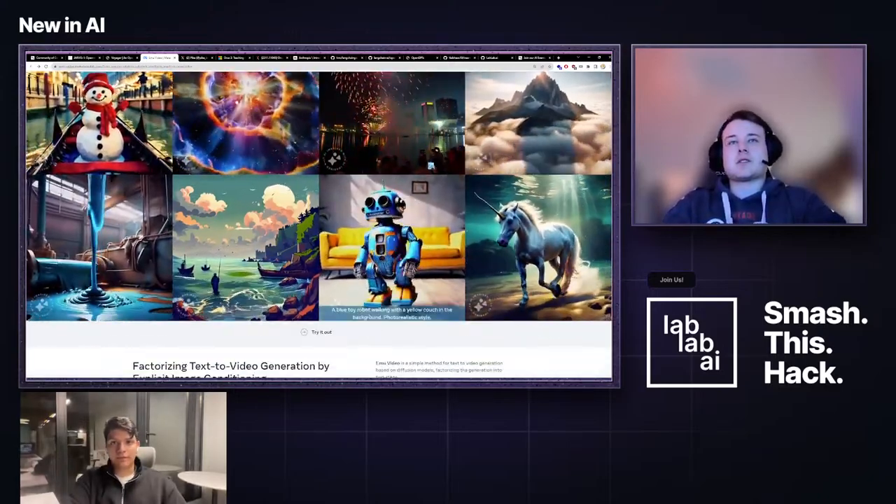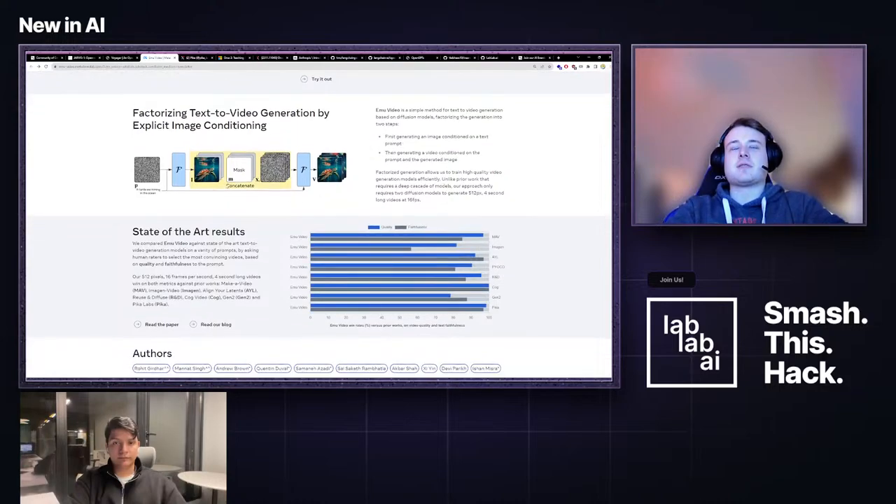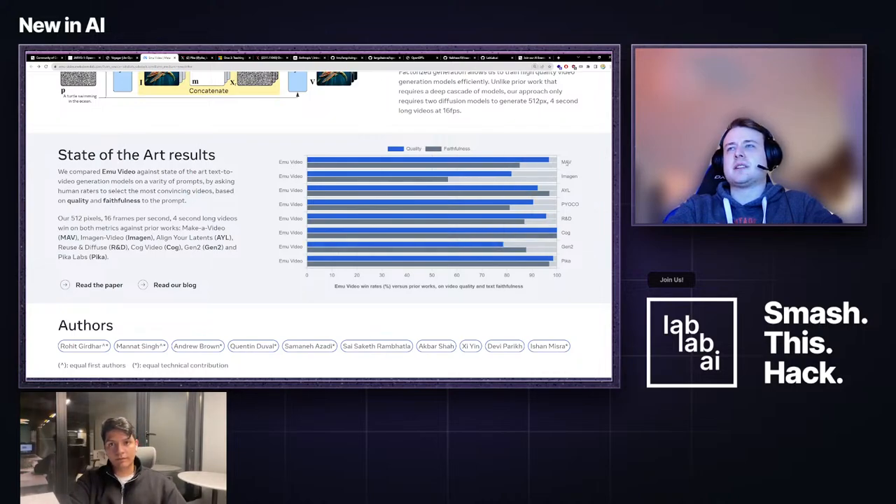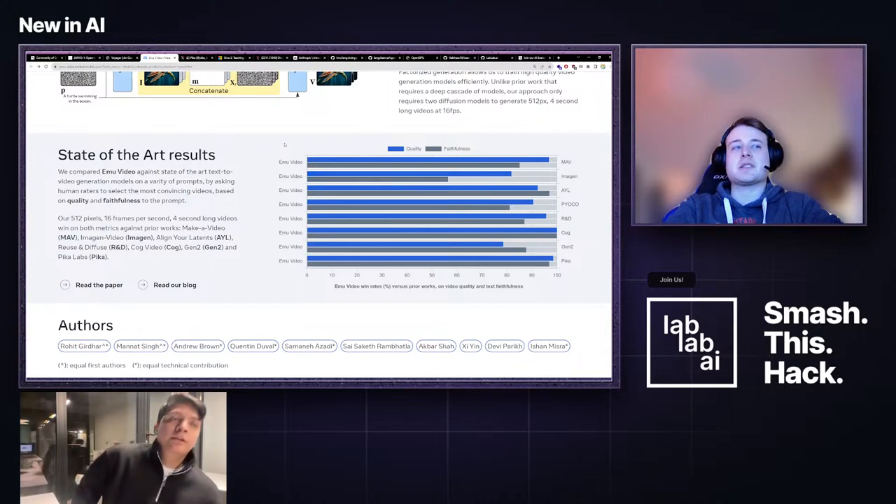Creating these from just text is pretty cool. They've also released a paper with benchmarks comparing against Pika, Gen 2, and Imagen. Win rates were picked by real humans, and EMO Video achieves up to around 80% win rates against other models, showing a great improvement in this space.